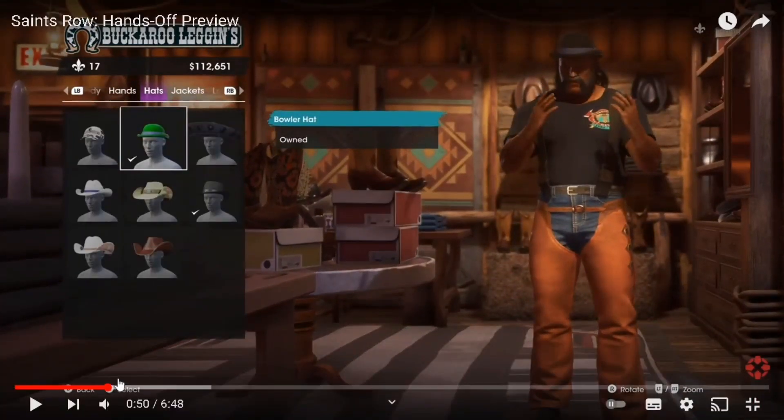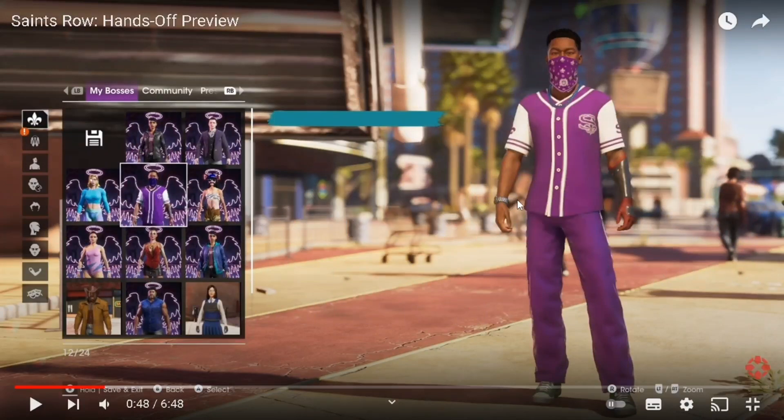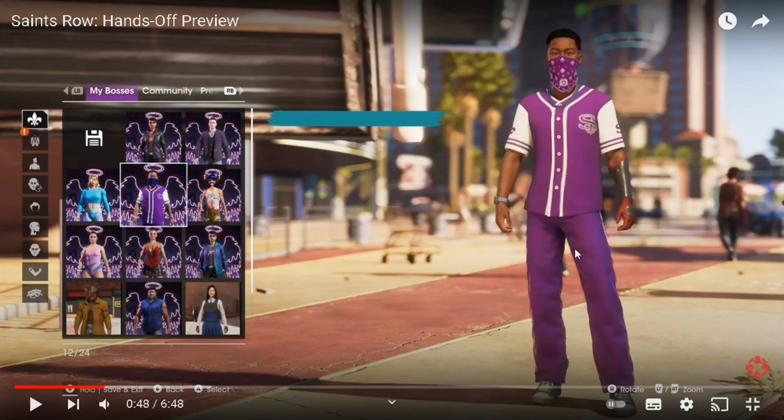They try to go past a particular screen very quickly, but if you look right there, this is a fairly gangster outfit — very reminiscent of the earlier Saints Row games. For everyone wondering if we're ever going to have any more gangster attire — well, here you go. This character is wearing a little bandana, all purple, looking very Saints Row 1. For what people like to say about this game's customisation being only wacky, there are grounded options, and a lot of people didn't seem to know that. There is an image that any OGs should be at least slightly happy with.